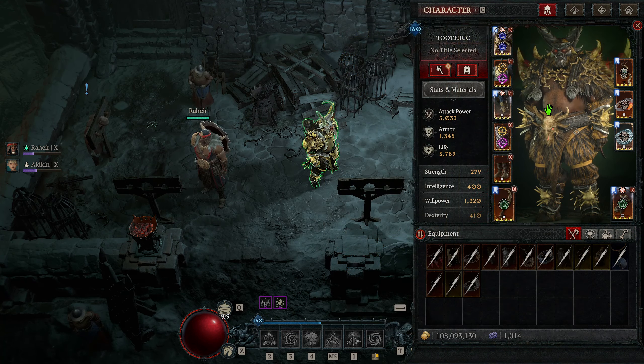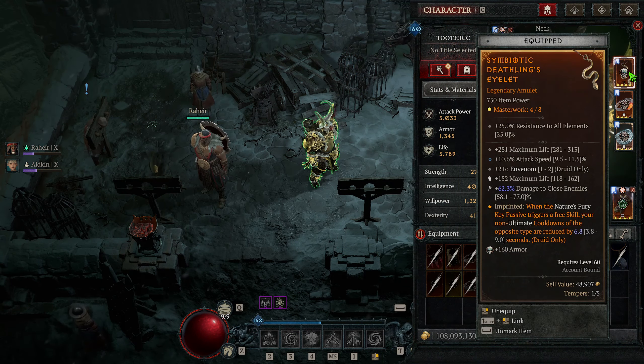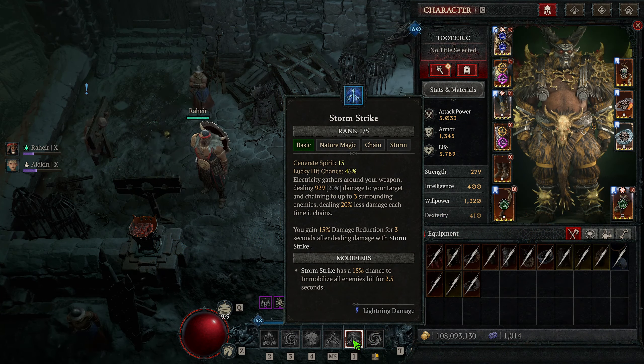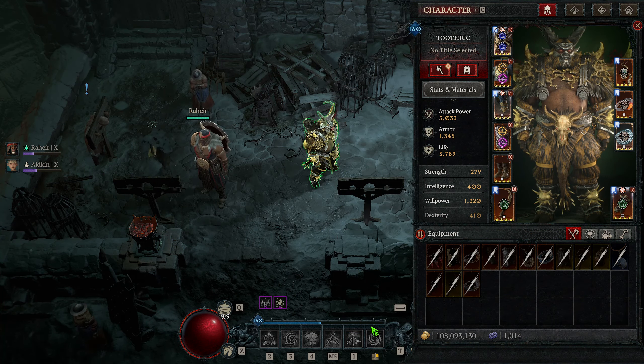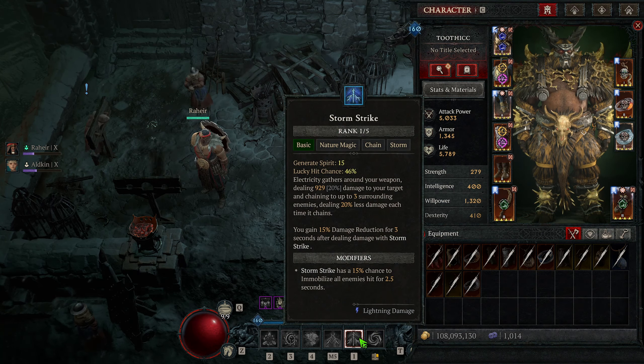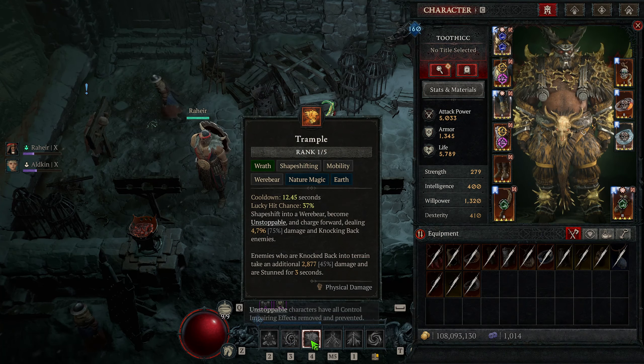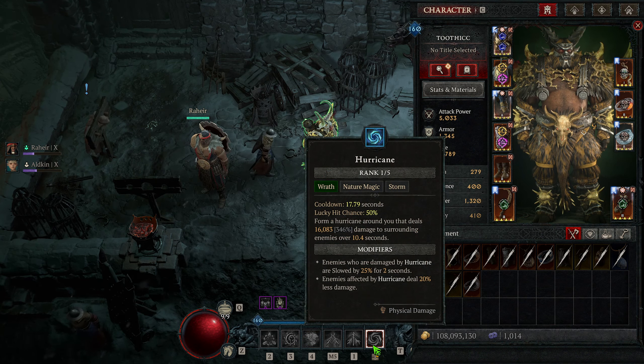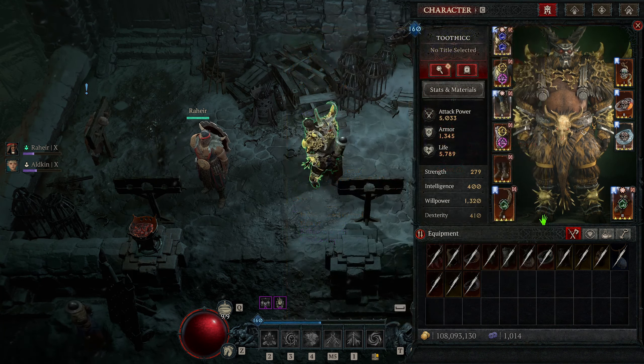That brings us to probably the most important part of the build — our Legendary Aspects. Starting on our necklace, the most important one: when your Nature's Fury key passive triggers a free skill, your non-ultimate cooldowns of the opposite type are reduced by up to 9 seconds. So when we cast an Earth skill, it randomly casts a Storm skill for free, and whenever that procs, the opposite type gets its cooldown reduced. We Storm Strike, it reduces our Trample; when we Trample, it reduces our Storm skills. We're constantly resetting our skills through this.